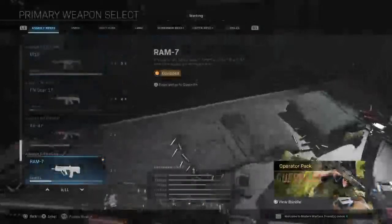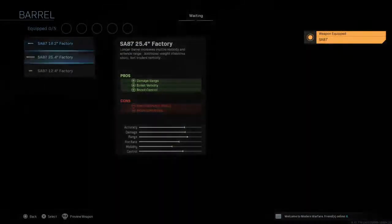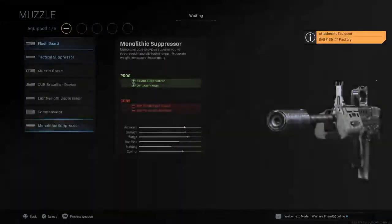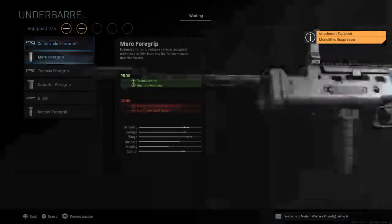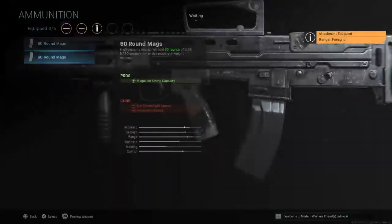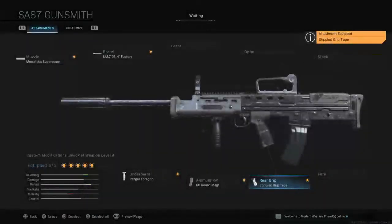The SA87 light machine gun. The setup is: 25.4 Factory Long barrel with the suppressor, Ranger Foregrip, 60-round mag, Stippled Grip Tape. That's it.